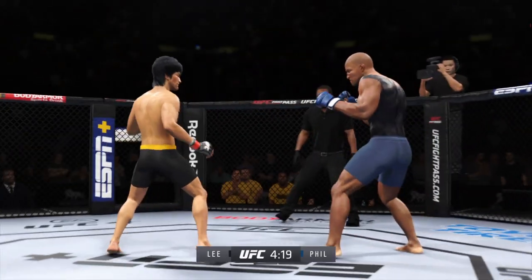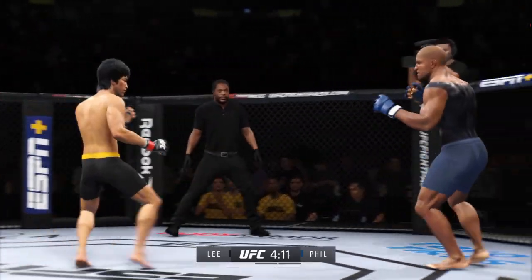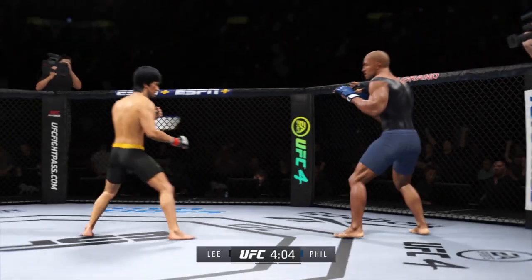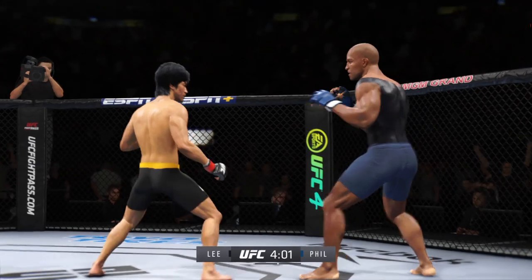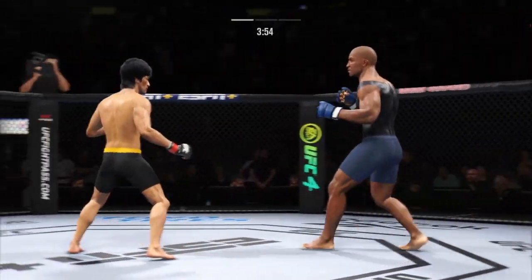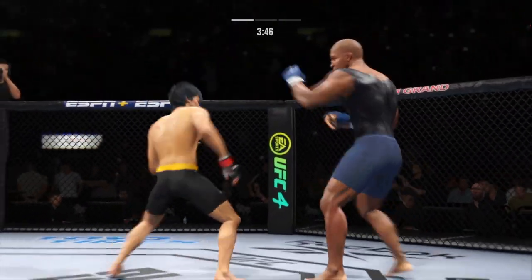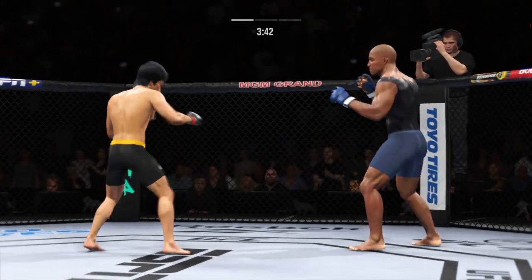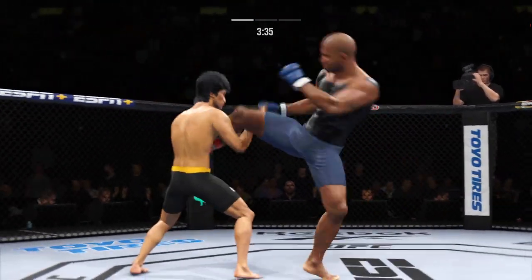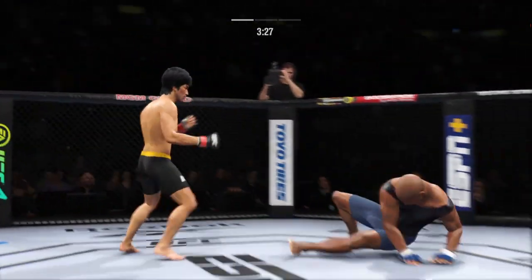Really making good use of his reach advantage there with that punch. What a body kick. Good stick. Both guys throwing potential fight-enders here in the early going. Mixes it up nicely in terms of staying heavy and also staying active. He's cutting them down to size with these beautiful leg kicks. Big kick lands.